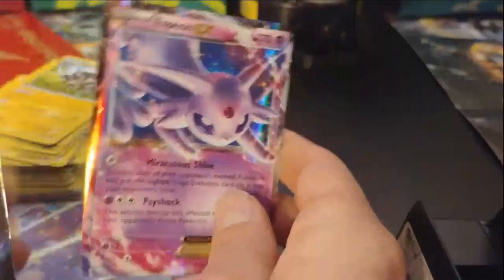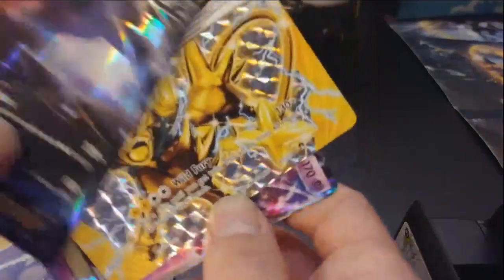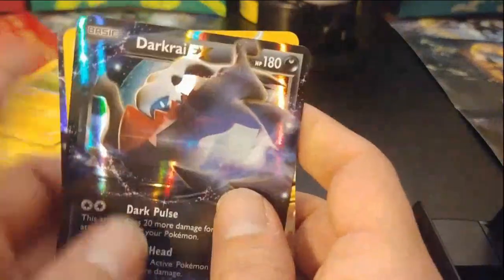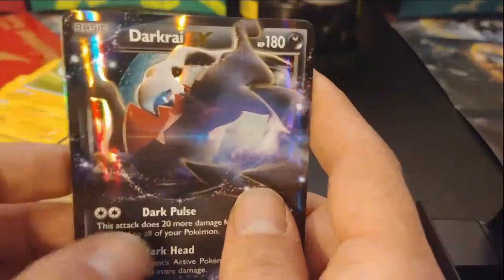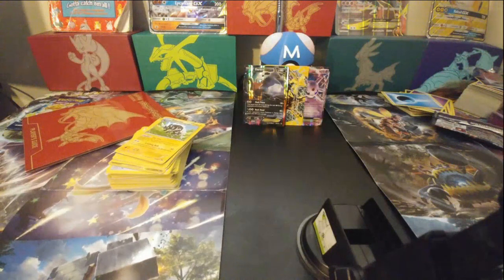We got the Espeon EX, then we got the Luxe Ray BREAK, and then the Dark Rye EX. Well, that about does it here for this unboxing video. If you like the video, don't forget to hit that like button down below, and sharing the video is always appreciated. If you're new to the channel, maybe consider hitting that subscribe button and ringing that bell to get notified when I put up more great videos like these. Until the next one, this is Fluxnet here signing off.